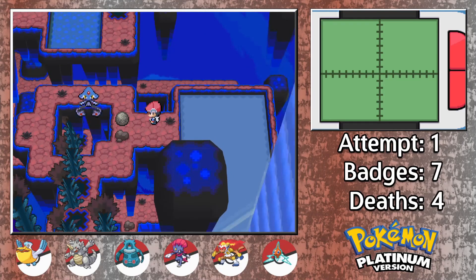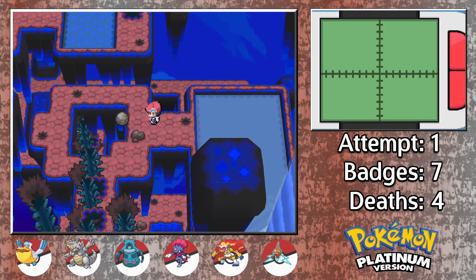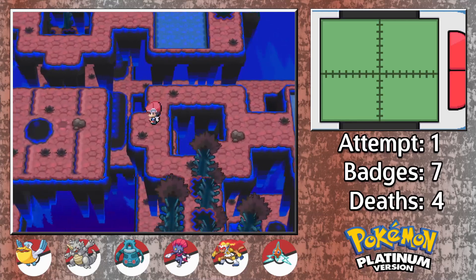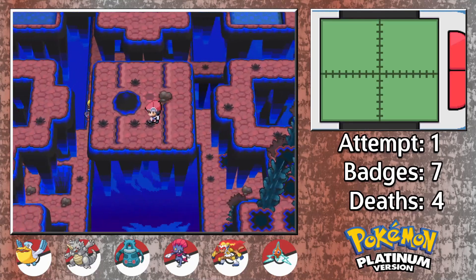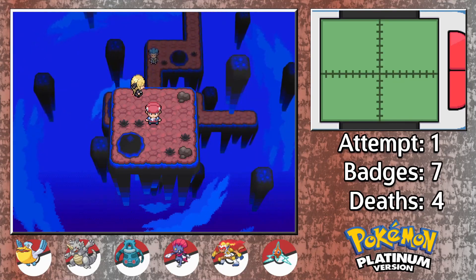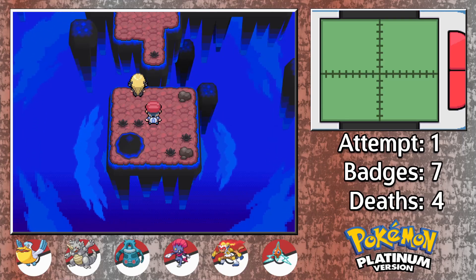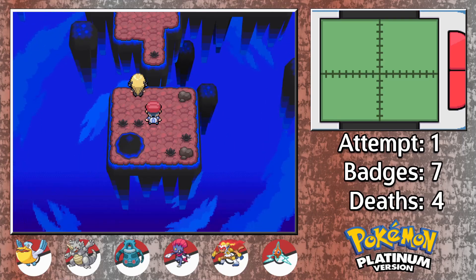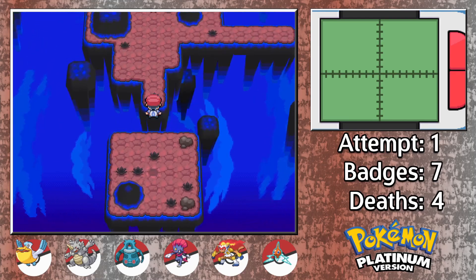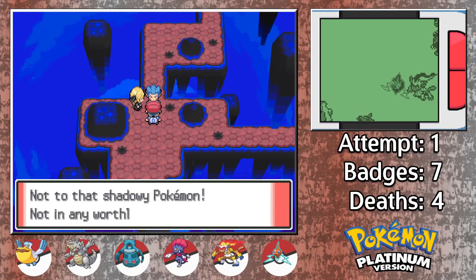The puzzle isn't too bad overall, and I do like how they incorporated the Lake Trio to assist. It's worth noting that you can push all three boulders down to the next level before you actually go down there to push them into their appropriate containers — just a quick tip to save you some time. After navigating through the rest of the world, we have finally reached our battle with Cyrus. Be sure to heal up and do your planning before you actually get to this point. There's no team review for this one, but the assignments should be fairly obvious just by looking at our current setup. Final battle against Cyrus is upon us.